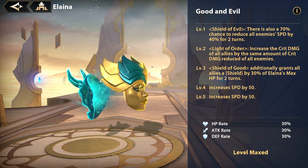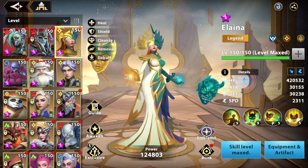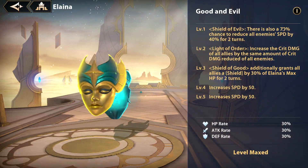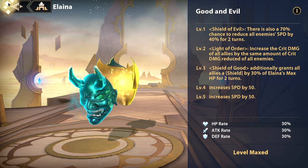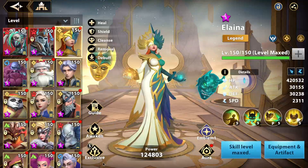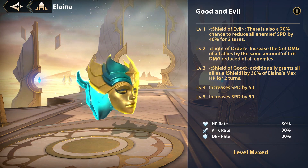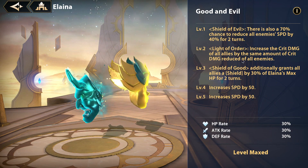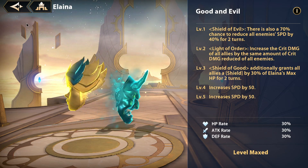Now let's go over her exclusives. Shield of Evil, her first active skill exclusive, adds a 70% chance to reduce all enemy speed by 40%. So she removes all buffs and then reduces their speed by 40%, which is amazing.